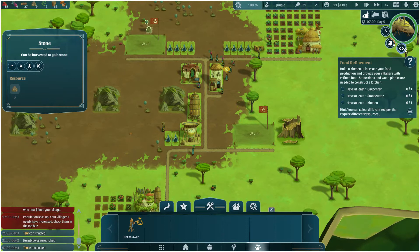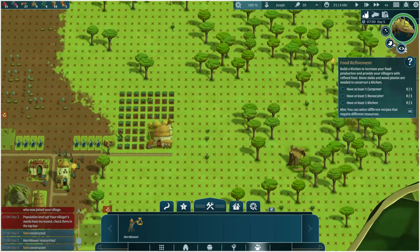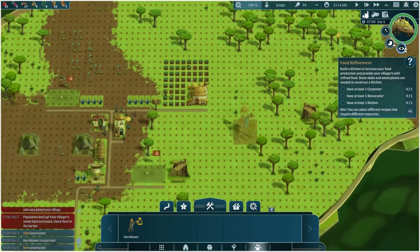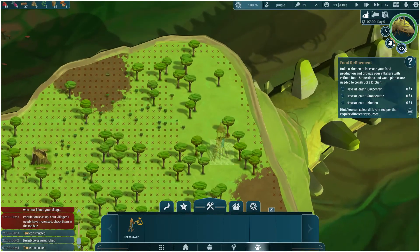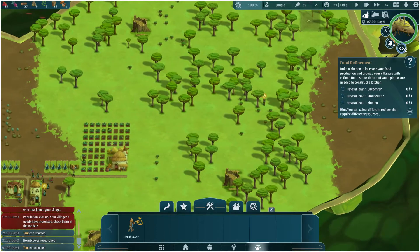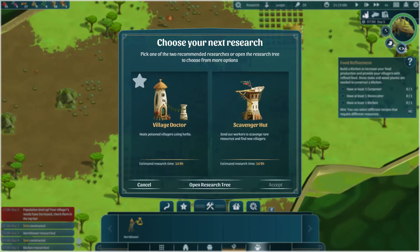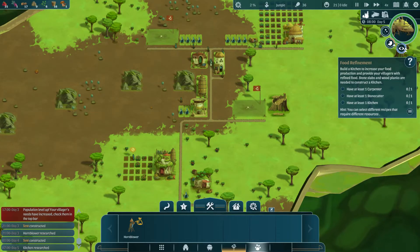Where is it? Hornblower — there it is. We need planks for that — probably put it over here. You have to put it over here. Let's pop you there for now. Next research — I think it's going to have to be the scavenger hunt.